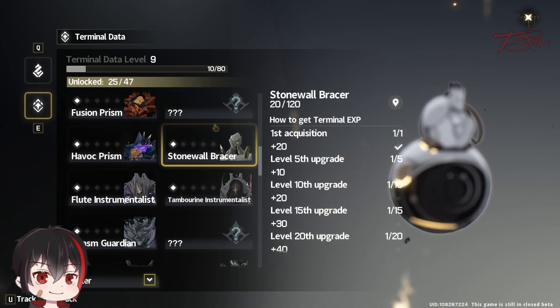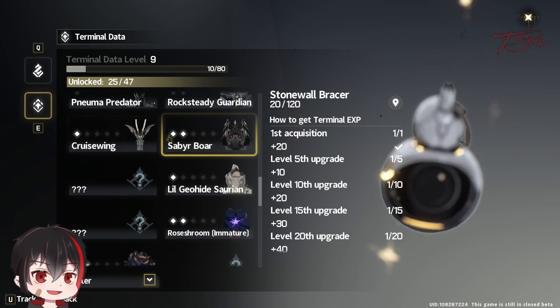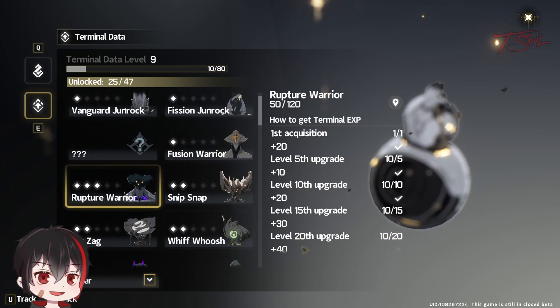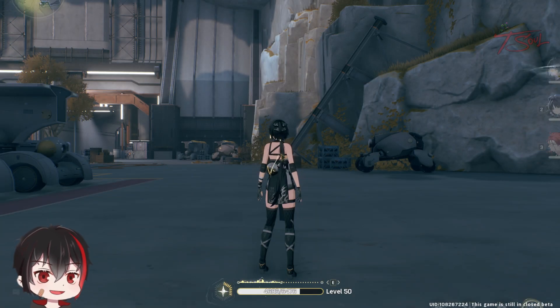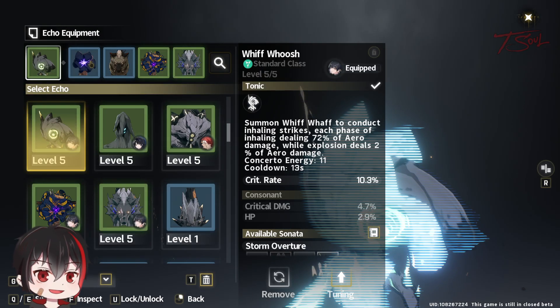Each new species gives 20 EXP and you can raise the level of each echo to get more terminal EXP. The milestones are at level 5, 10, 15, and 20 for each echo. However, you cannot raise any echo to level 20.